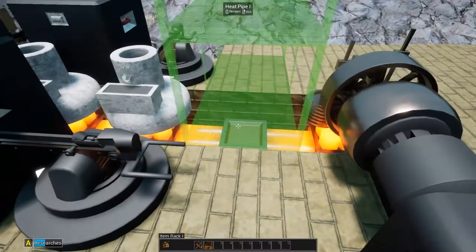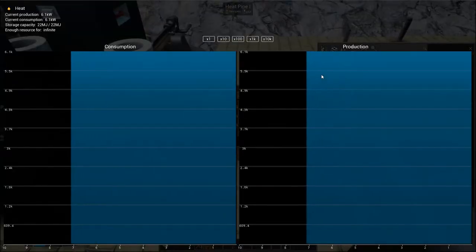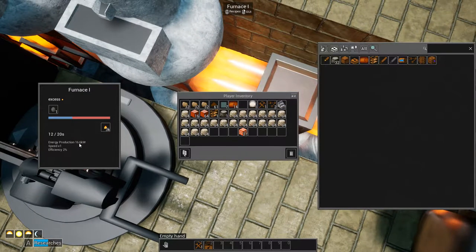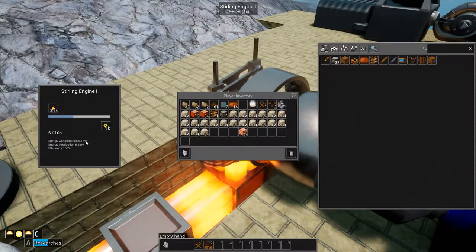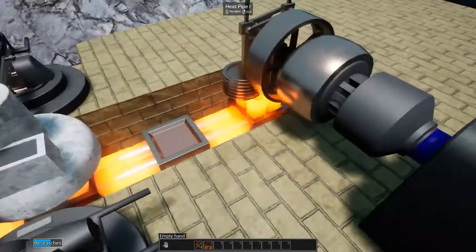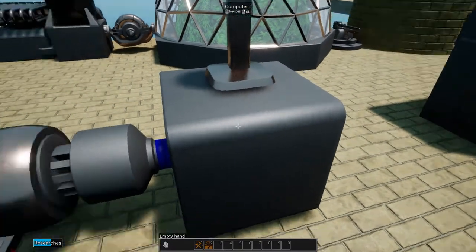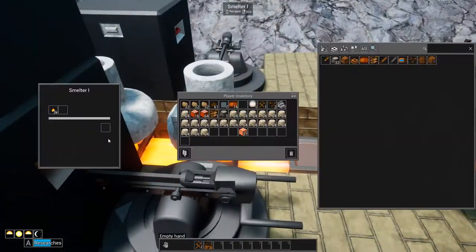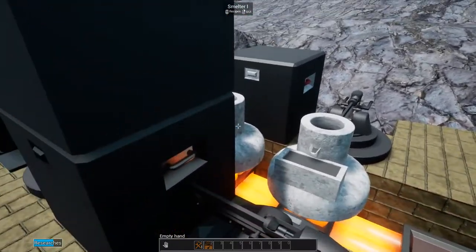I've been looking at the heat grid too. This is actually doing pretty good. It's not showing much right now, but I do have three of these running at 16.6, so I'm doing close to 50 kilowatts right now. Each one of these sterling engines uses six, so off those three furnaces I could have 10 machines running - one or two computers, or two smelters running because the smelters actually only use 5.5 when they're running.